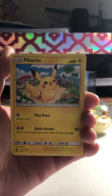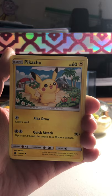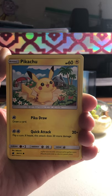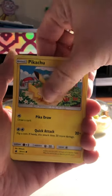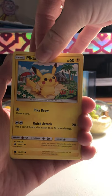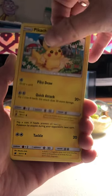Look at the fat little Pikachu. Look at his little cheeks. He's so cute - his head is bigger than his body. Adorable. Looks like a Pokemon Center in the background. Maybe he should go see Nurse Joy.